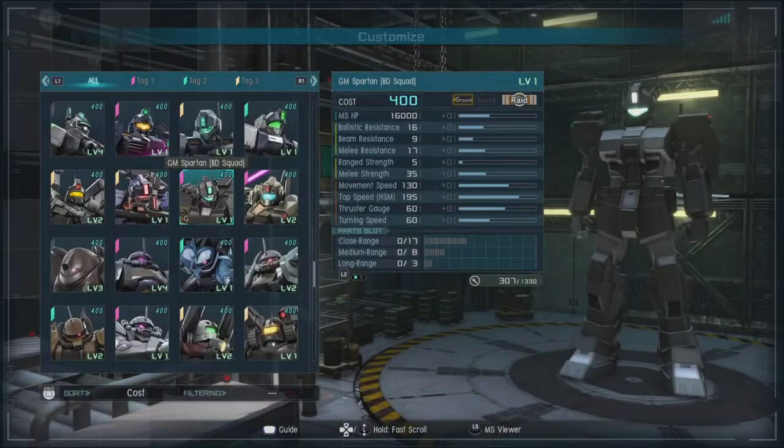In-game, it is a 400-cost, ground-only raid, with a ballistic resistance of 16, a beam resistance of 9, and a melee resistance of 17. We got a range strength of 5, a melee strength of an impressive 35 at this cost, a movement speed of 130, and a thrust gauge of 6. For parts, we have close range of 17, medium of 8, and long range of 3.